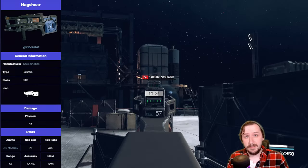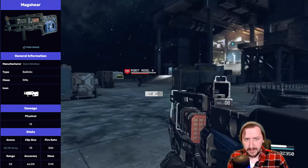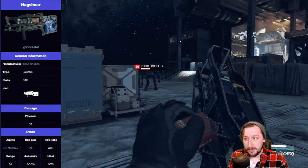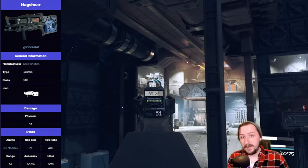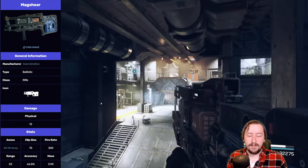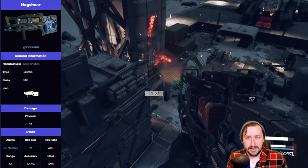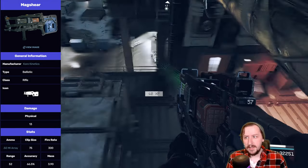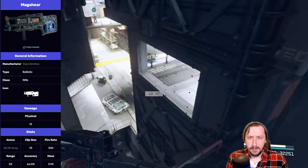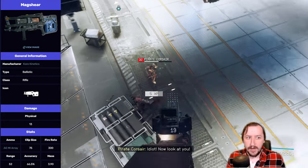The Magshear does 13 damage base, which is pretty good for a full auto weapon. This is full auto only — it can't be semi-auto in any way. So 13 damage is on the high side for a full auto weapon. This fires the .50 cal MI array, which is different than the .50 cal caseless round that the Hard Target and the Log Giver shoot. This round is only fired by the Magshear and the Magstorm.